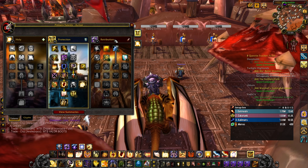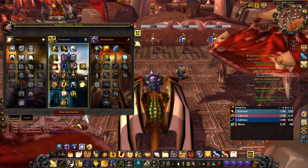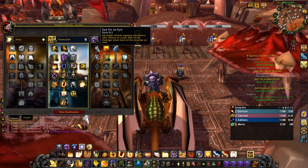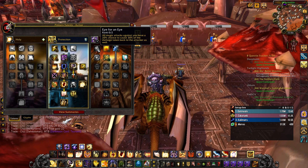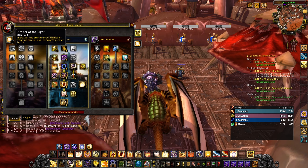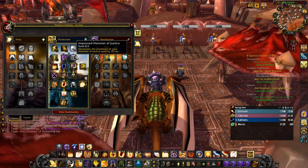One thing you can do is put three points into Crusade, skip Judgment, and put two points into Eye for an Eye — specifically if you know you can redirect some damage back to the target. Everything else pretty much stays the same; you don't really need anything else from the prot tree.